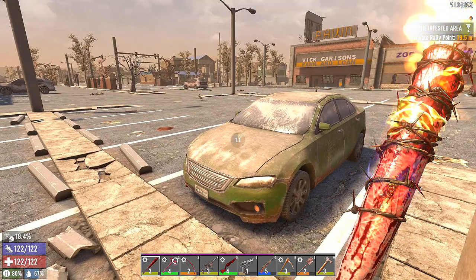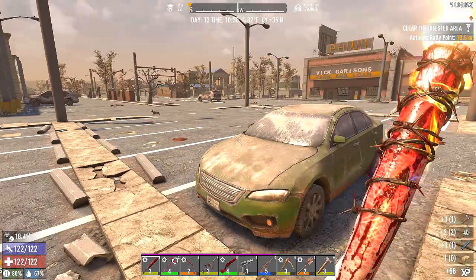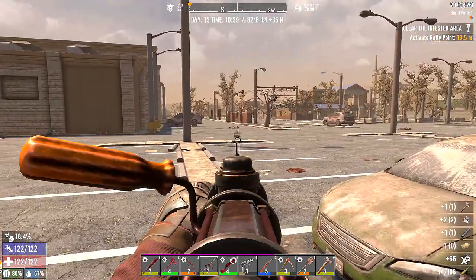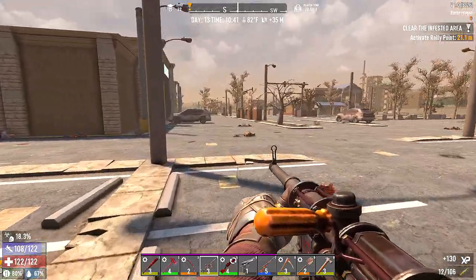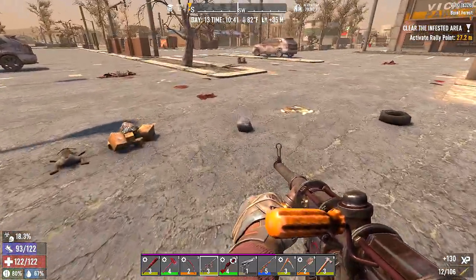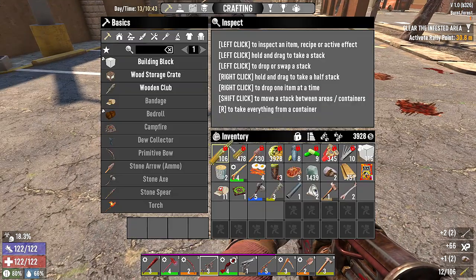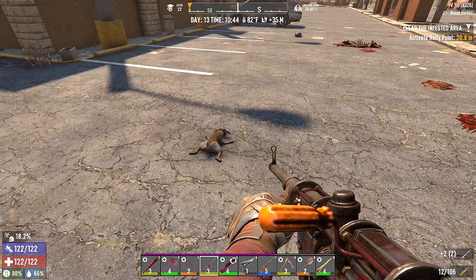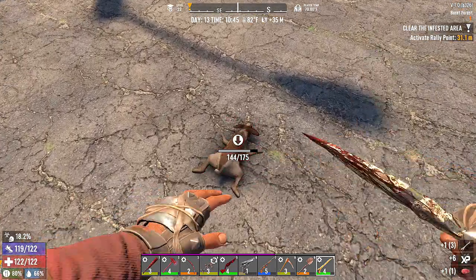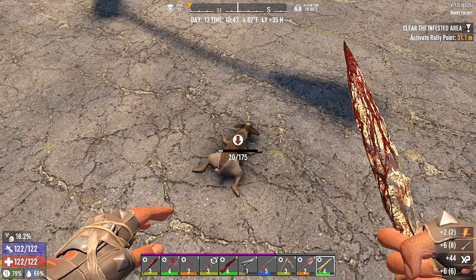A rabbit! Level one sledgehammer — we'll drop that. I'm not going to hesitate with this rabbit. I'm not going to fool around trying to hit it — oh, a stone! And some trash and bones. My gosh, the bones — I still don't have a proper knife.